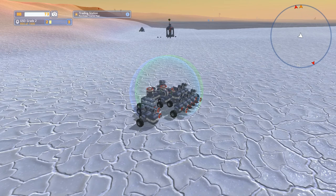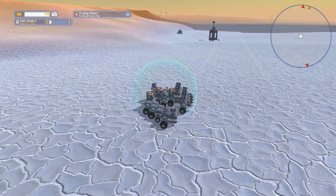Hey guys, and welcome back to another episode of Tarot Tech. On this episode, we are going to be continuing where we left off. You guys can see out there in the distance is an enemy, and then the trading station, which is what I'm looking for.